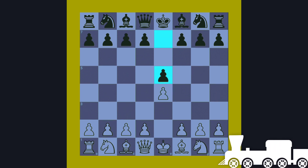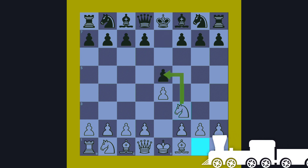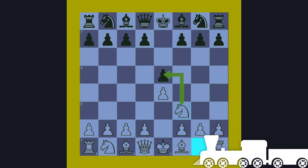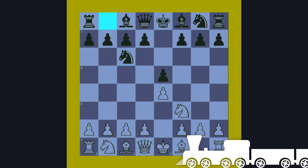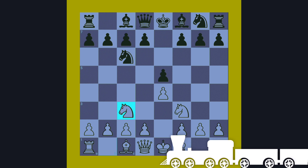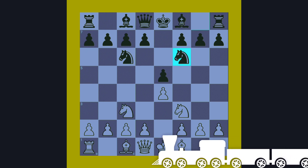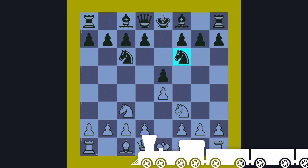e4 controlling the center, e5 controlling the center, Knight f3 attacking the center pawn, Knight c6 supporting the center pawn, Knight c3 controlling and supporting the center pawn, Knight f6 controlling and attacking the center pawn.